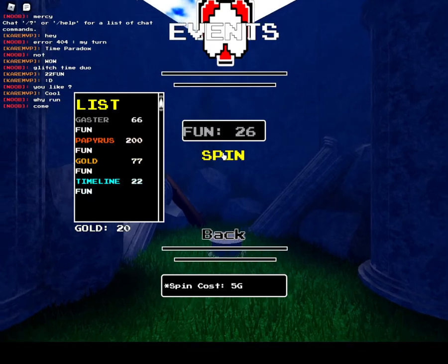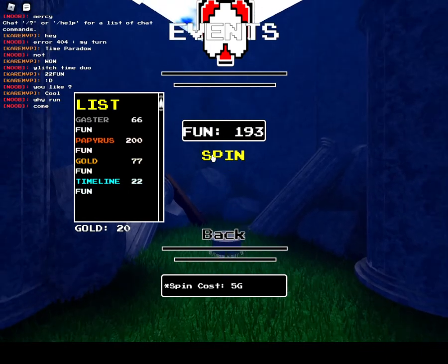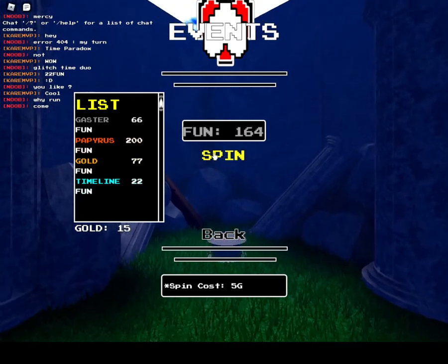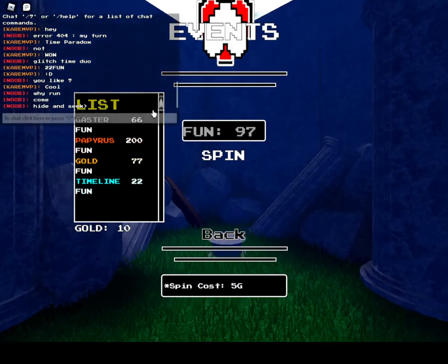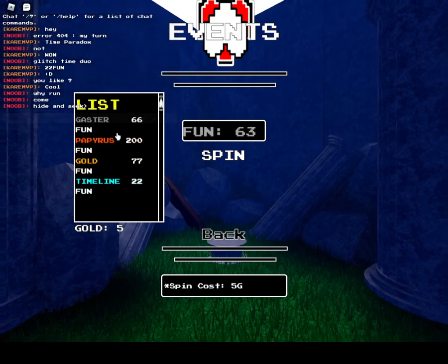You can get it right there. You can enjoy some cool music while I spin — No! That's so close! I just want to get the virus, dude. But if you want to get Gaster, you're gonna need 66 fun, as it says here. So just keep spinning until you get Gaster.